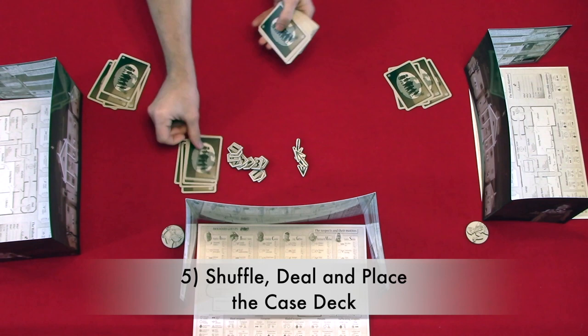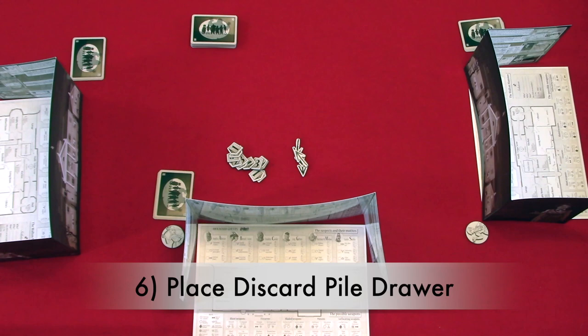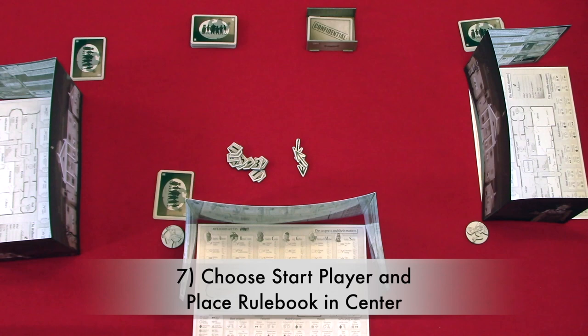Step six: place the discard pile drawer. Place the discard pile drawer next to the case deck with the classified information or confidential card on top. Make sure to leave room between the discard pile drawer and the case deck for a revealed card pile. Step seven: choose a starting player and then place your rule book in the center of the play area. The starting player is the most awkward guest, chosen by the host. Then place your rule book face down in the center of the play area so that you may place your inquiry tokens on it during the game.